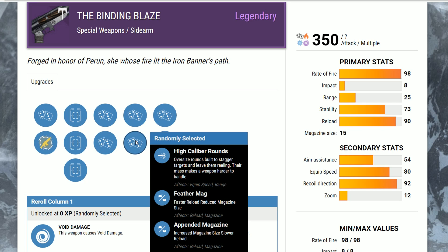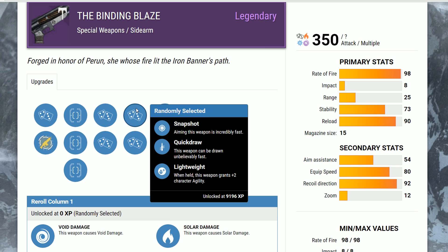I haven't tested High-Caliber Rounds on sidearms specifically, but from my initial testing way back, semi-auto weapons do not benefit from High-Caliber Rounds in PvP. So I wouldn't really go for it. You should much rather just get Quick Draw. It's easier to use this weapon for its intended purpose — swap over to it quickly, shoot it, and then stow it away. That's the purpose of Quick Draw, and that's the purpose of a sidearm.